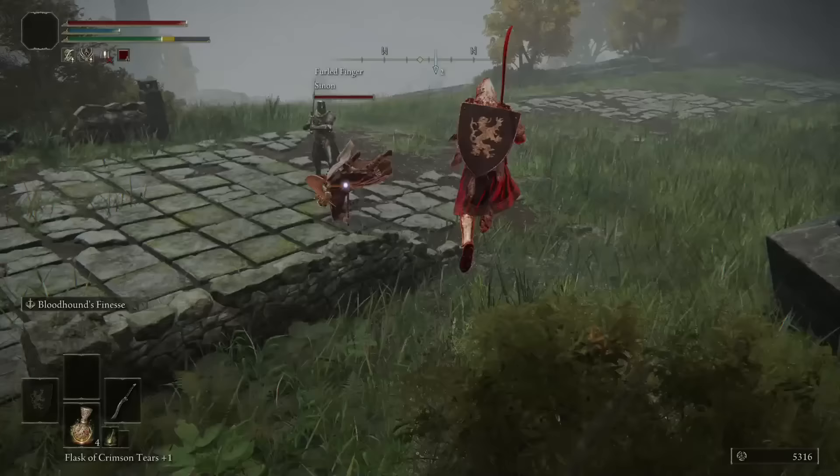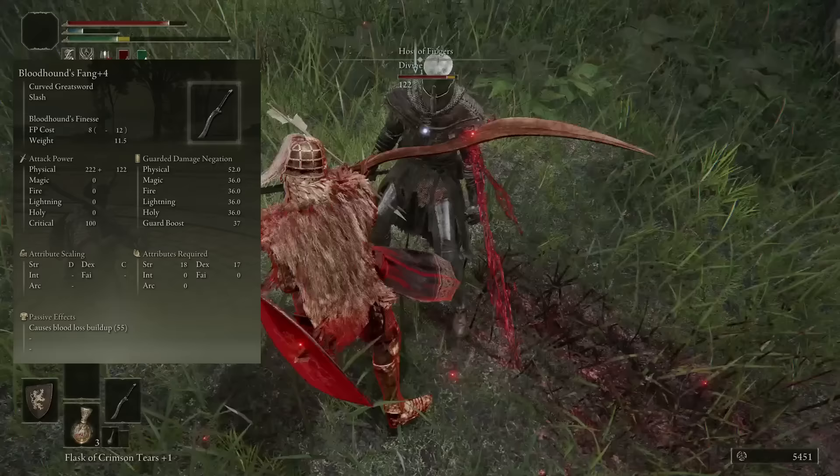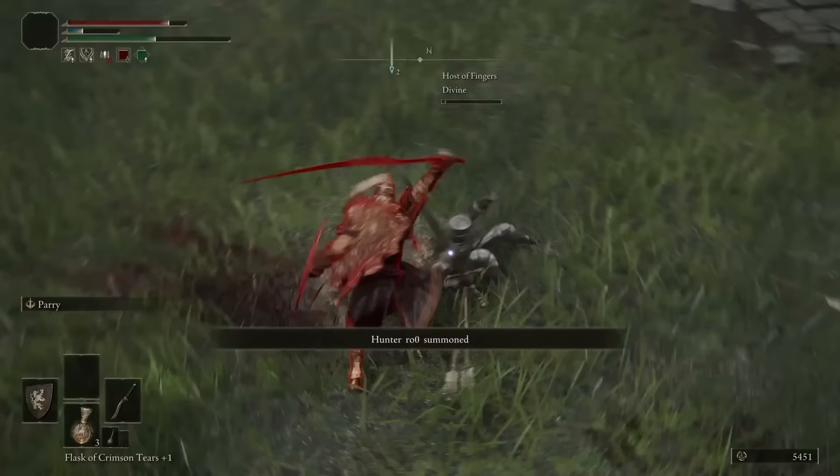This weapon is similar to the boss weapons of Dark Souls 3, so they do require the somber smithing stones for upgrade rather than the regular smithing stones. This weapon, in my opinion, is best for a quality build at early game as it does need 18 strength and 17 dexterity. So if you want to use this weapon as fast as possible, then I think your best starting class is the Vagabond, as it gives you an overall good stat allocation for quality builds.